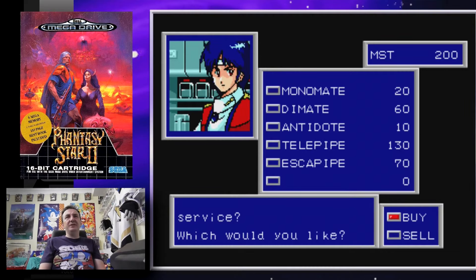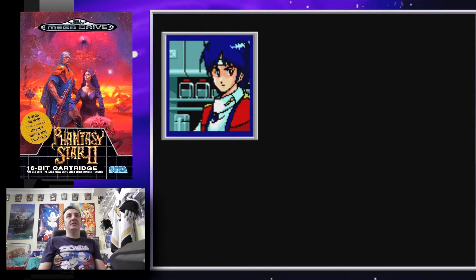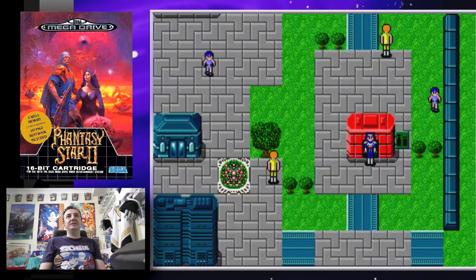Items like Monomate and Dimate are products that help you regain health points. Telepipe allows you to escape back to your town, and Escape Pipe allows you to escape dungeons. The instruction manual was very handy back in the day — there were no on-screen explanations, no tutorials; you were just shoved into the game and had to figure it all out yourself, which was kind of cool but frustrating at the same time.